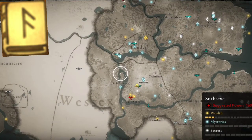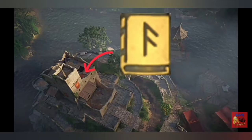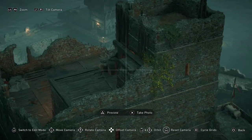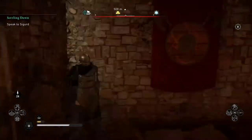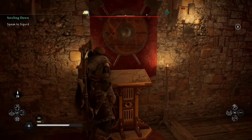The second level involves going to Brickworth, which is this island fortress right here as shown on the map. What we're going to do is climb all the way to the top, then move this object out of the way. That will allow us to go down, and right in there will be another book of knowledge that will get us to level 2.